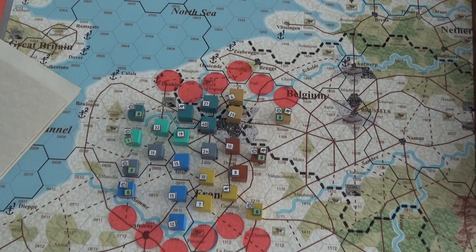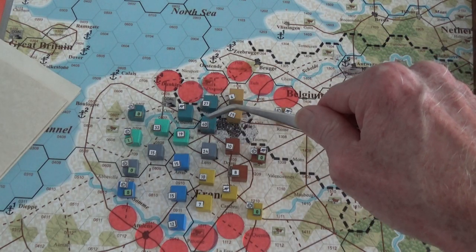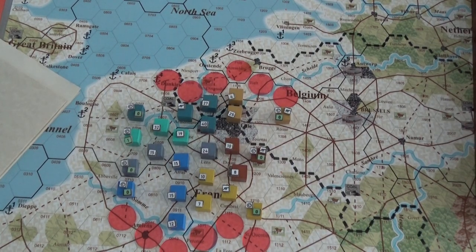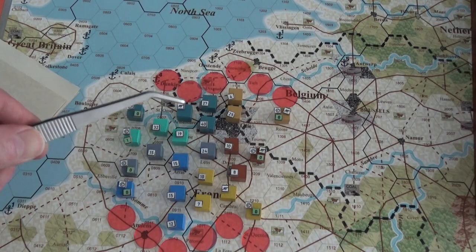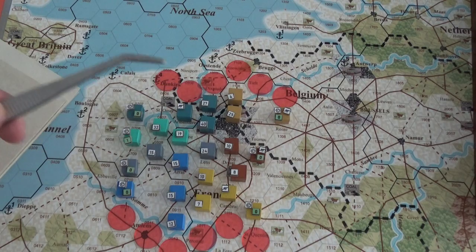Bad things happened really quick. They had a three-pronged attack on Loos with 139 strength points and they obliterated. They did 33 hits — something monstrous. So even with the one-third forced to retreat, they destroyed the trench and it became a devastation marker. That was still more than the amount of strength points sitting there for that poor guy. I think he only had 20 at that point.